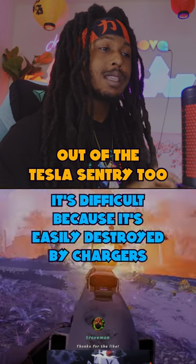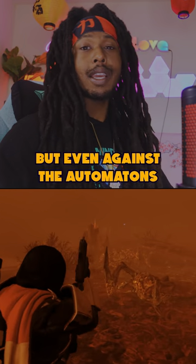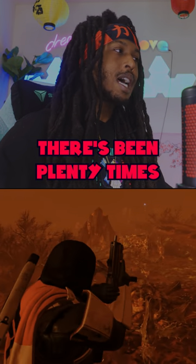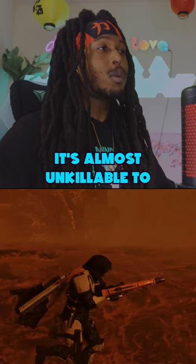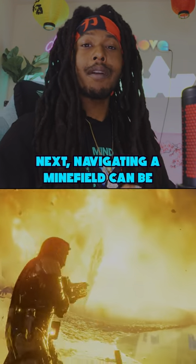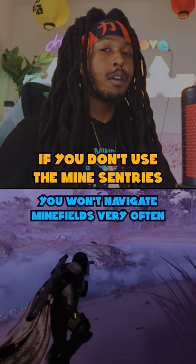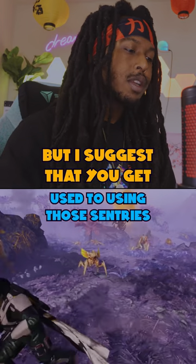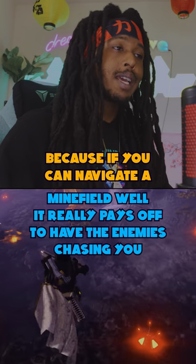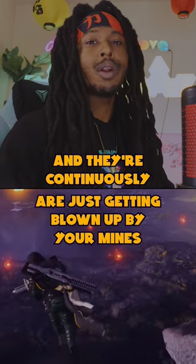You'd be surprised by the usefulness of the Tesla sentry too. It's difficult because it's easily destroyed by chargers and almost useless against the automatons since they can shoot it. But even against the automatons, if you can get good placement around a corner, there've been plenty of times where that Tesla coil racks up 40 kills — it's almost unkillable to anything smaller than the charger. Navigating a minefield can be crucial. I suggest you get used to using mine sentries because if you can navigate a minefield well, it really pays off to have enemies chasing you and continuously getting blown up by your mines.